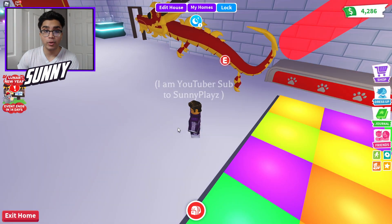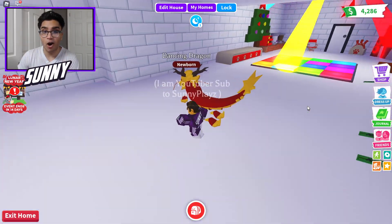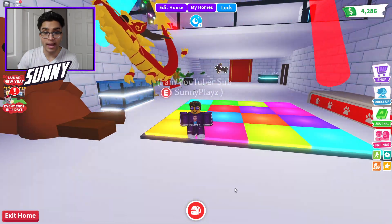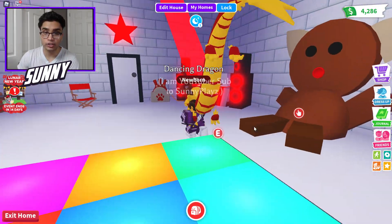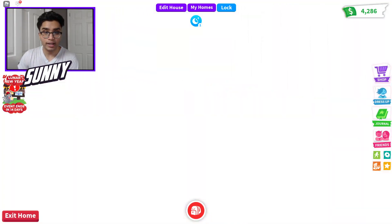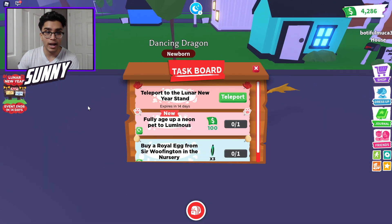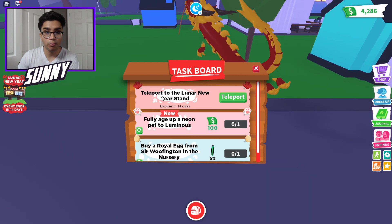Welcome back. This is the all new Dancing Dragon — literally an insane looking pet. This is like an actual traditional dragon. I've seen really various things within this new update so far and I haven't even checked out everything yet.